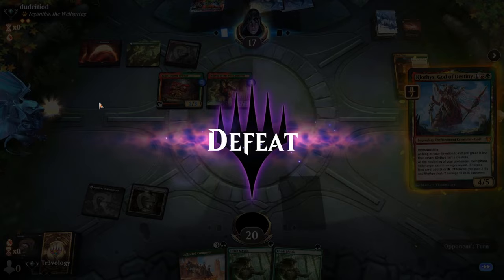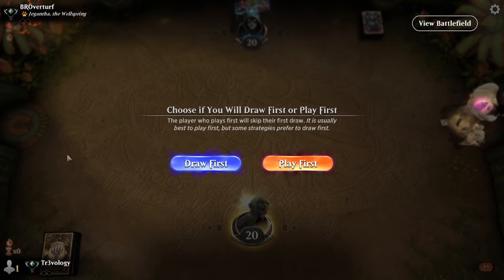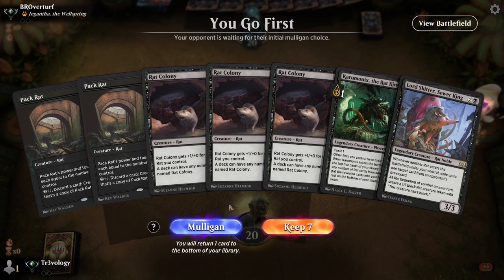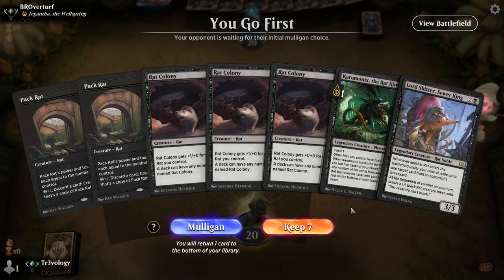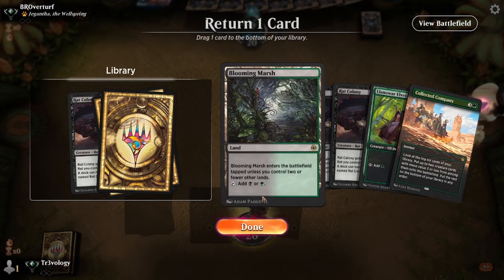Rats back for a second match. A rough loss there — some mulligan trouble at the end and then Cinderclasm to finish off. The first game of the match versus red-green we just got combo'd out in one turn, which is kind of crazy. No lands here — we're going to put that one back. We are on the play, already on six. I don't really love going to five. Put a Rat Colony back — we're just going to draw lands, and with Pack Rat we could draw lands the rest of the game and be pretty happy.